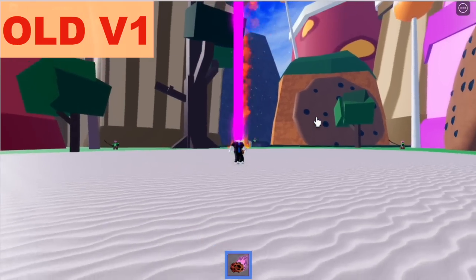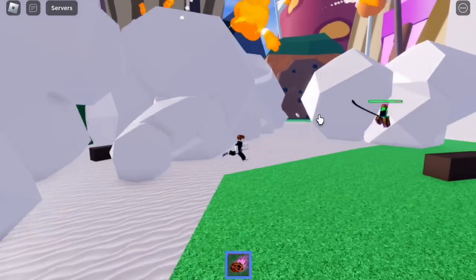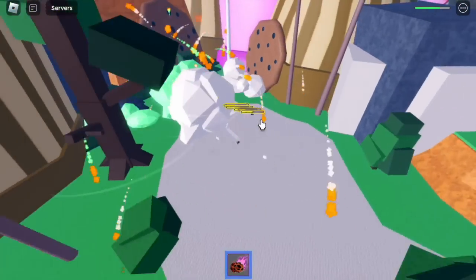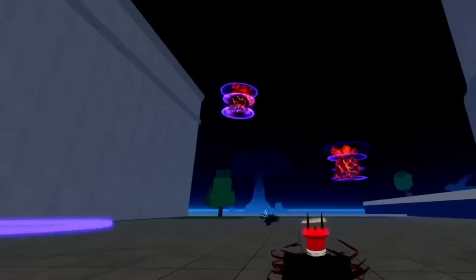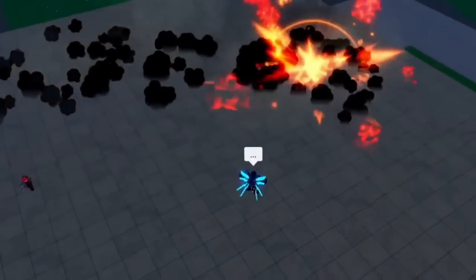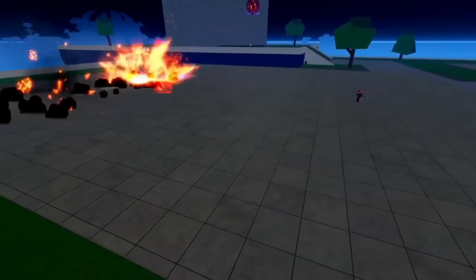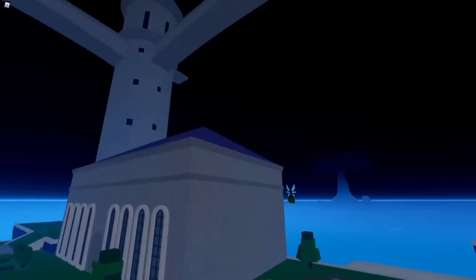For the V skill, meteor rain — this is the old one. The only thing I noticed is that I think you can control where the meteors will rain now. Every time you cast the V skill there are circles, and I think before the meteors even rain there's a split second where you can control it. Check the other character — it's running in the direction where the meteor will go.